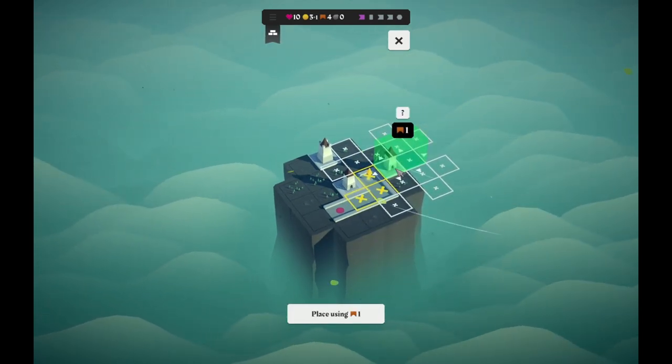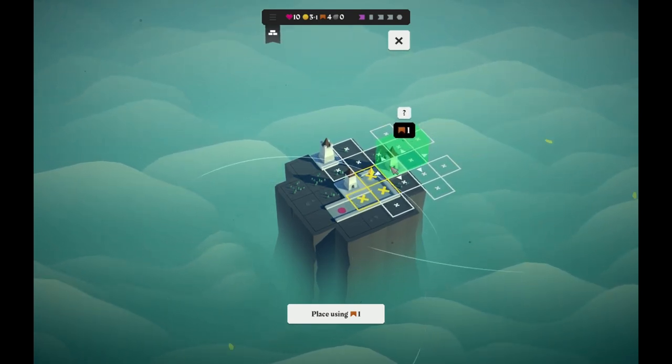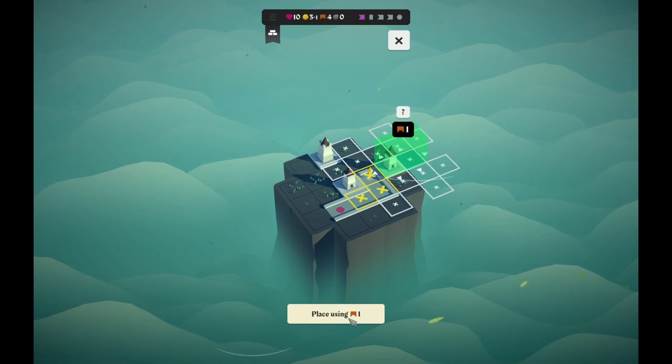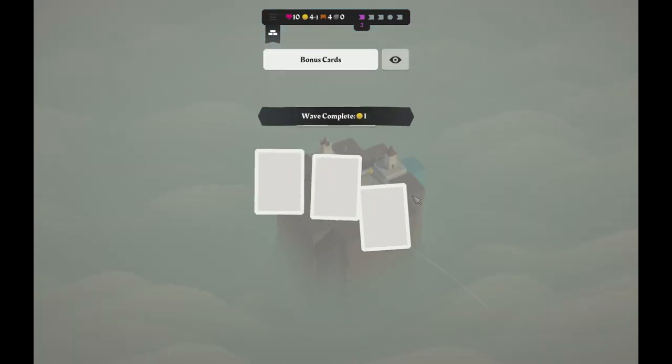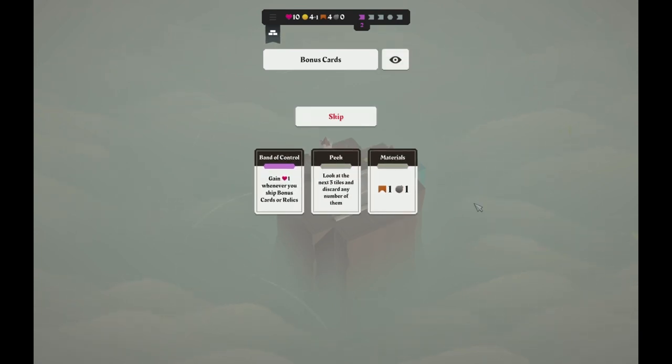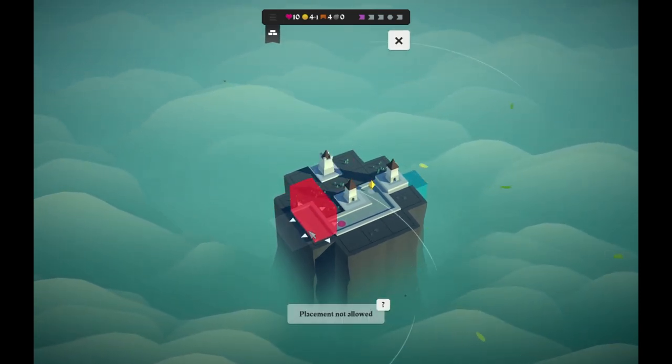I did say I gain bridges every turn, so I could do this. Gain a heart whenever you skip bonus cards or relics — if I need hearts and don't particularly need the relic or something, that sounds pretty useful.